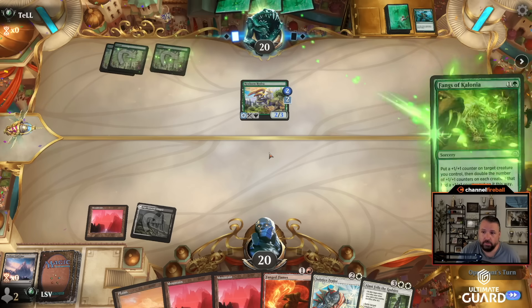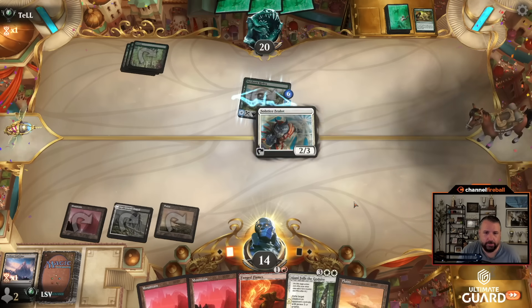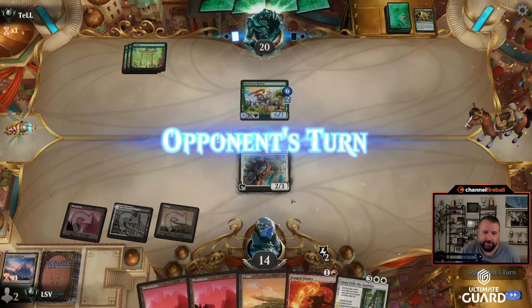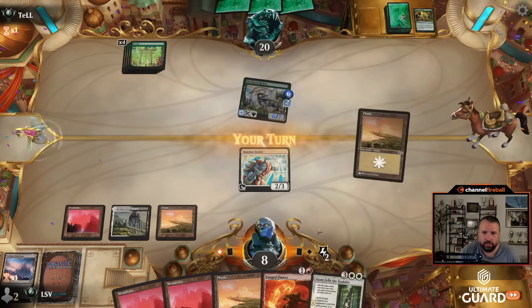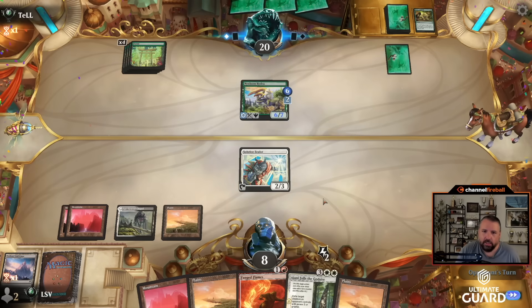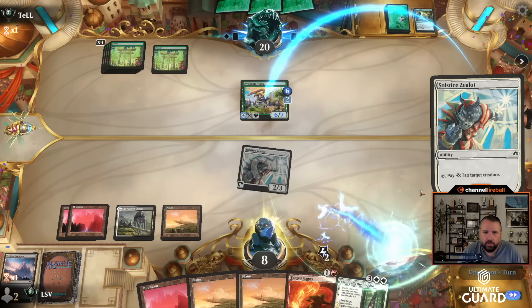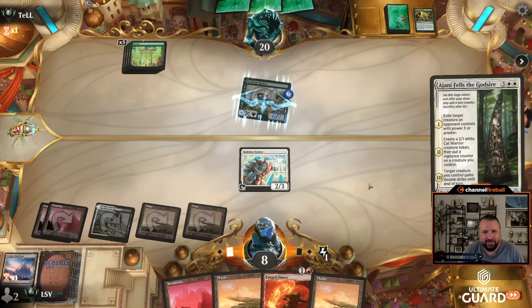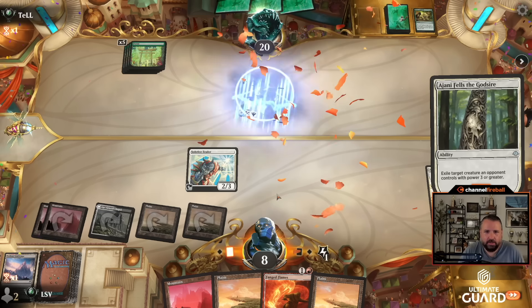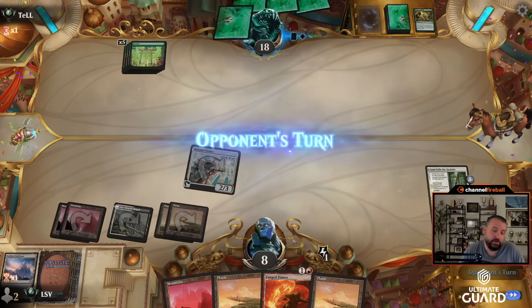They're stuck on four mana — just another Nixborne Hydra, a Gift of the Viper. Main phase into Fangs — double all the counters. I'll play Solstice Zealot, and if they don't have a way to kill it I can tap down the Hydra and then kill it with Ajani Fells the Godsire. Now I'm regretting playing the Chapel of course since I've drawn all lands since — but what can you do. Tap down the Hydra. Another land, but Ajani Fells the Godsire is really good.